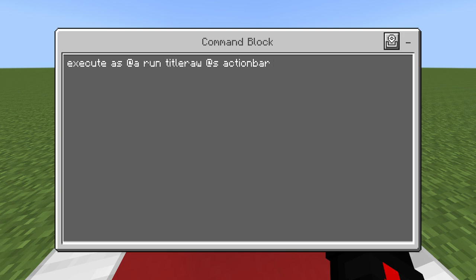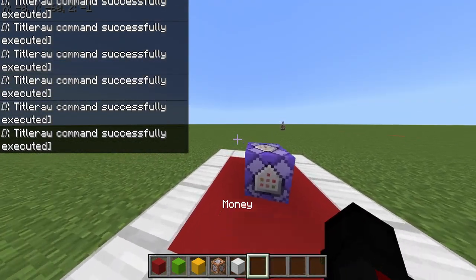In brackets, we'll do the JSON structure: {"rawtext": [{"text": "money"}]}. What it's doing is saying rawtext, and then telling it the raw text will be inside this string. So it's telling it text is "money", and if we were to run this, it will display on my HUD the word "money".